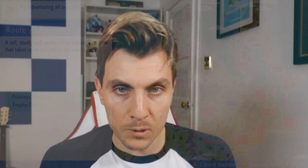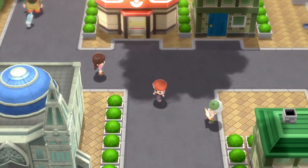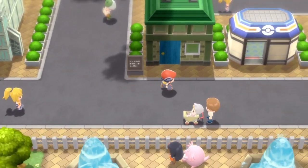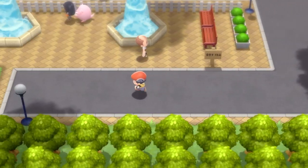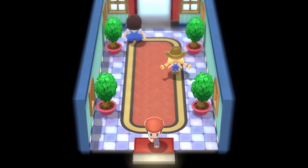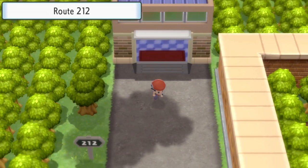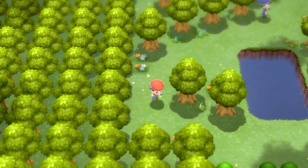Here's how the Amulet Coin works: it multiplies the cash payout from trainers that you battle. So when you are in Hearthome City, you want to head to the Pokémon Center as a reference point to get to the Pokémon Mansion and the Trophy Garden. That is the area you want to be heading to. Head south out of the city and come down the path — try to avoid the NPCs, especially if it's nighttime, as the police will catch you with their torches.